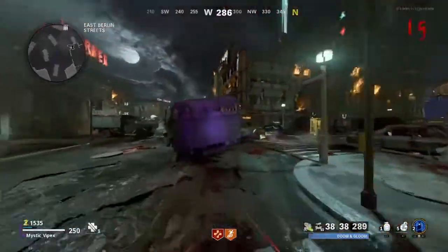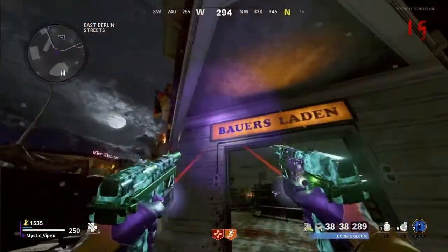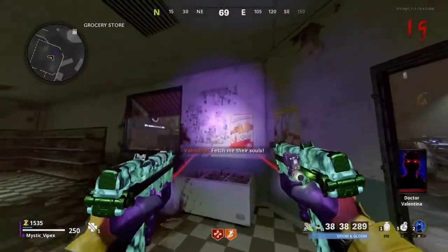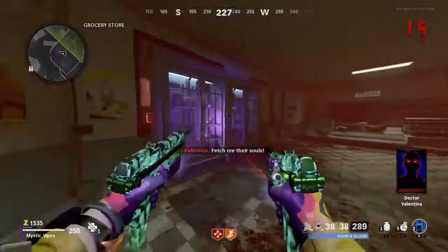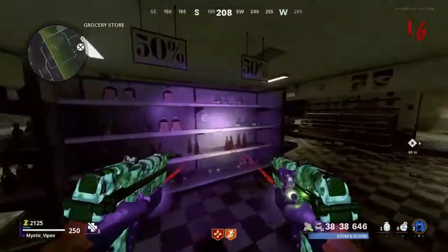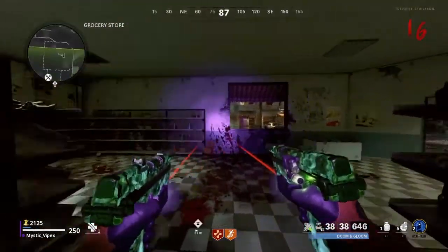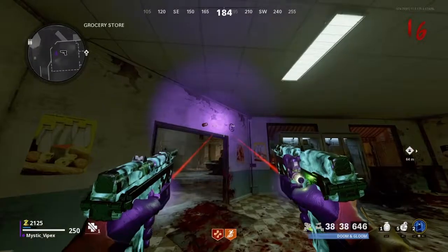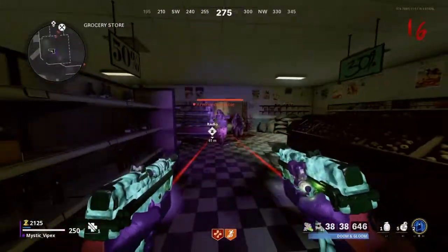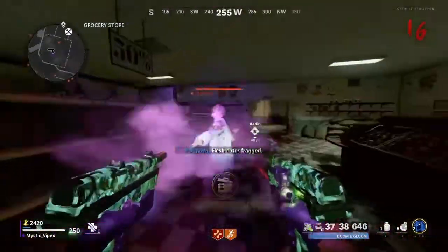For the third and final number, come over here to this convenience store, find marker number three, look around, and there is your third number. Do keep in mind the numbers will be in different locations and will be different numbers in every game, so these are not the official numbers for every single game.